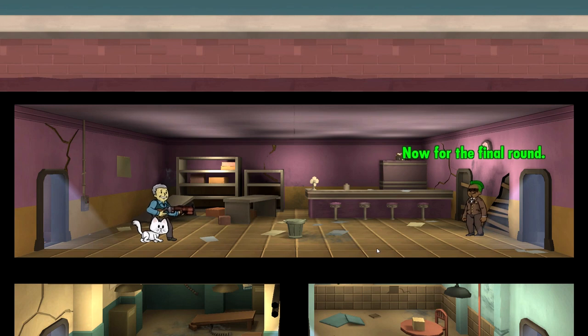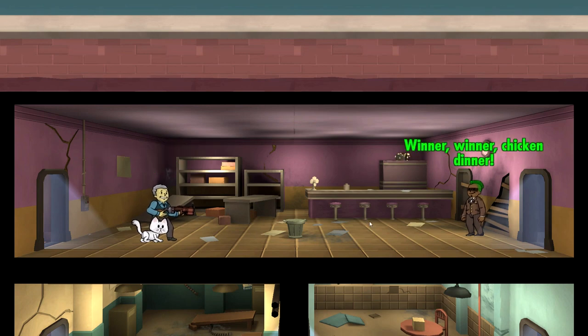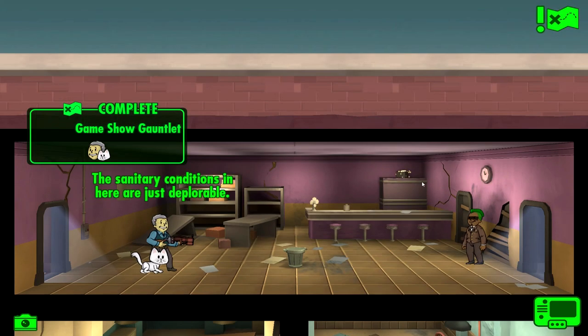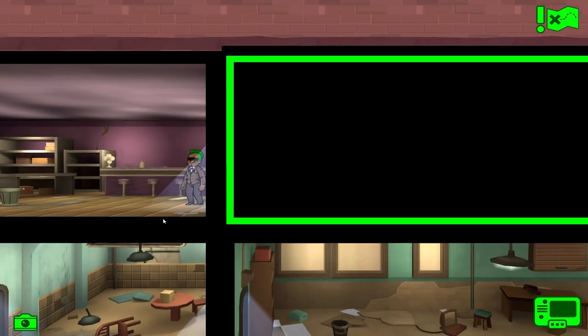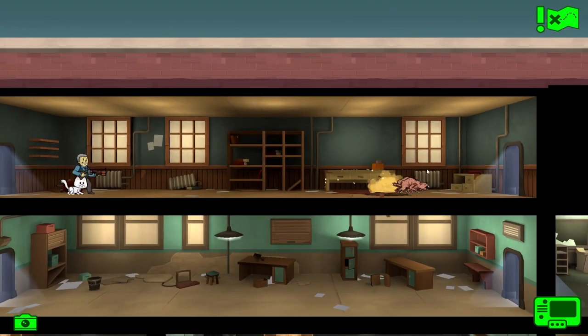Hallelujah, this game show gauntlet is about something I know! Actual DLC questions instead of the last one asking about a Moira quest. 'Why did Kasumi Nakano run away to Acadia?' Acadia was where Dima was - I'm pretty sure she thought she was a synth. She was the main character we were chasing - she was a synth. Give me lots of money! We just got 2000 caps and a brand new lunch box!